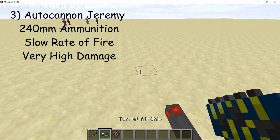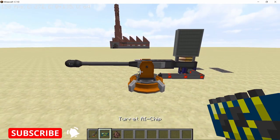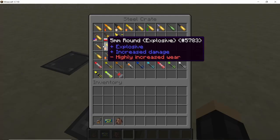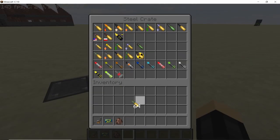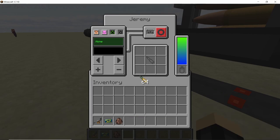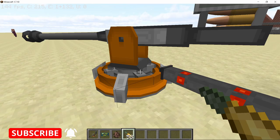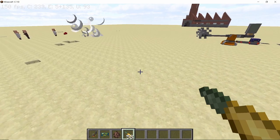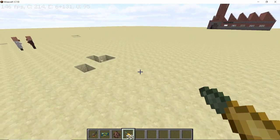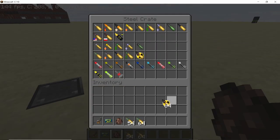The third turret is the autocannon Jeremy. This turret is pretty big — probably the biggest we've checked out — and for good reason: it fires 240mm shells. There are five types: the normal shell, high explosive shells, two armor-penetrating shells, and nuclear warhead shells. Let's fire the normal 240mm shells first. These shells deal a lot of damage, so it's mostly one-shot one-kill for most mobs that don't have a lot of armor or HP. The reload sound of this turret is also pretty cool.